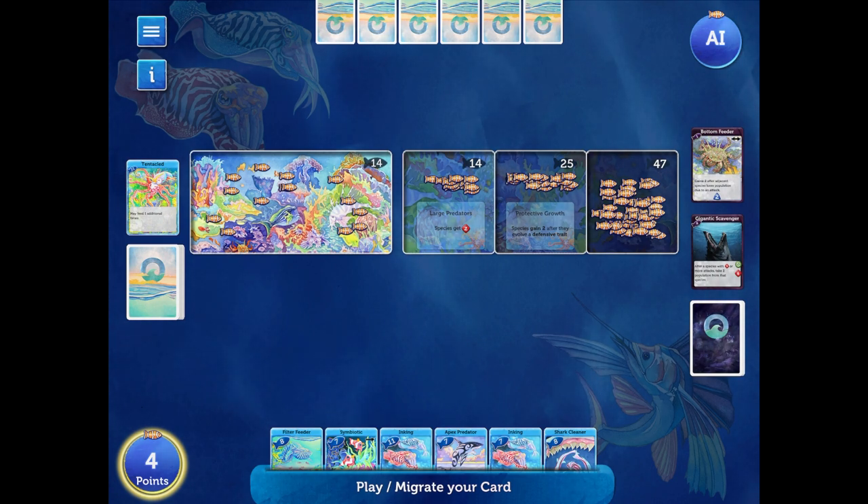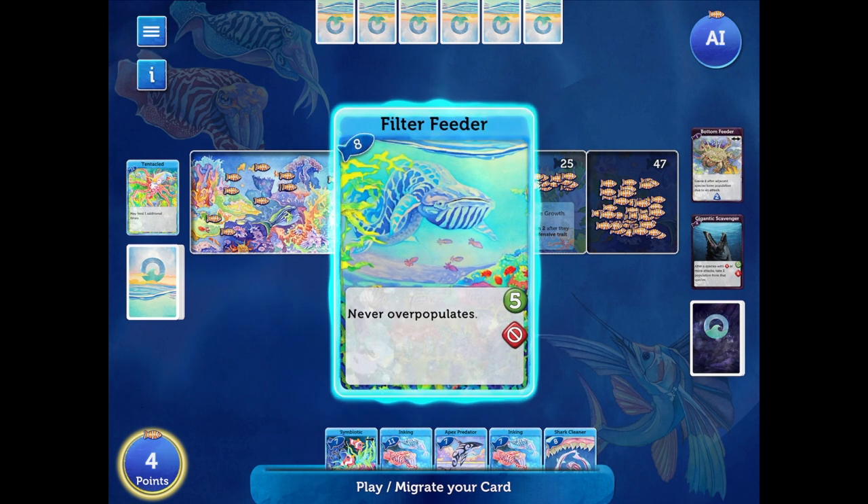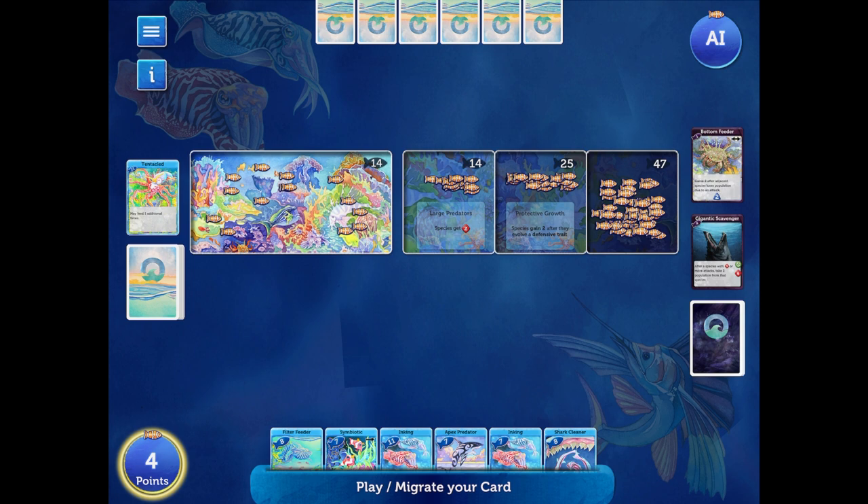What happens first is we are going to be playing cards and we're going to need to feed the species that we're creating. You can click on these cards — as long as my finger's not moving around — and that will show you the things on the card. The green shows how much that card will feed. If it feeds from the reef, the reef is the fish in the middle there that you can feed from. We can take those from that 14-fish spot on the left side. The apex predator is not going to be feeding from the reef, but will be attacking other players.